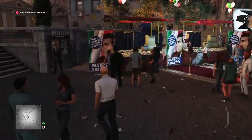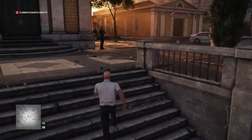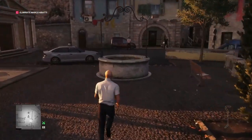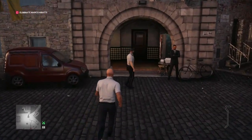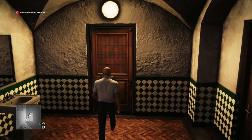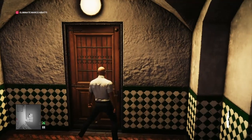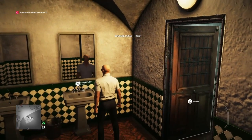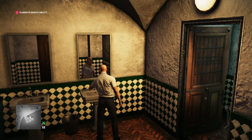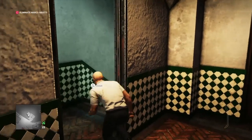At this point I also recommend grabbing the boat keys while you're over here - I forget to do it and I'll have to come back for them later on. So once we're at the mortuary toilets, we're going to lockpick the cellar or sewer door and we're going to overflow the sink and duck into the sewers.